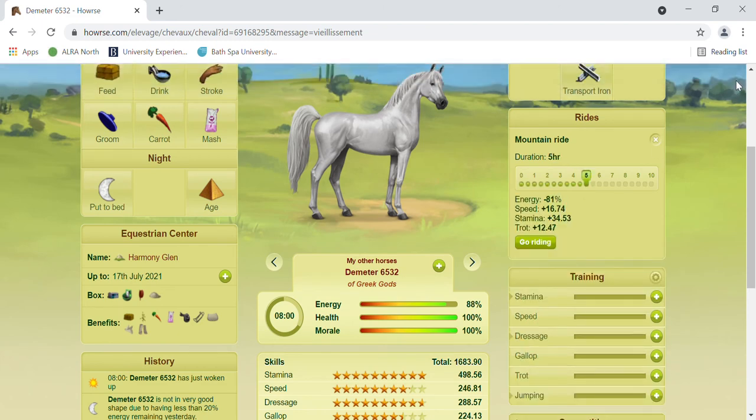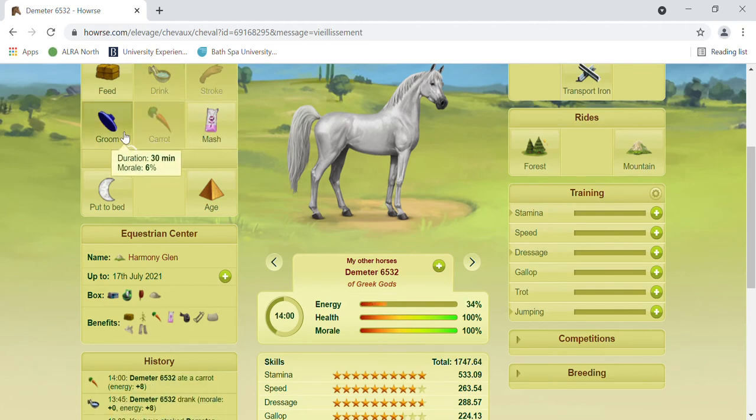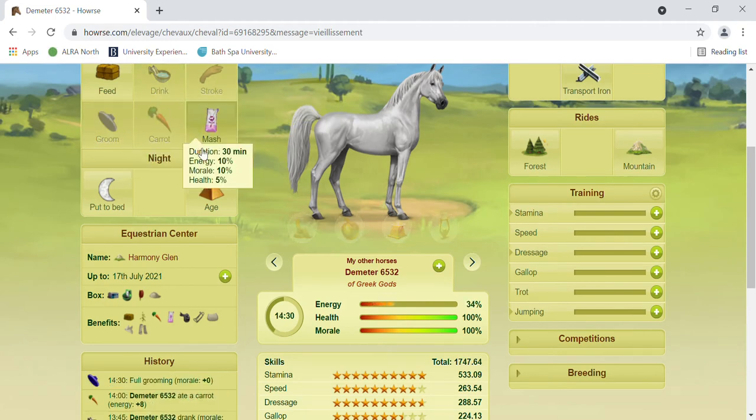That time I did end up with less because I wasn't following my own instructions. Now it changes again — once you've got the training up you want to do the full amount, all of the actions. Because you have mash available now, you can click that at the end of your day if your horse doesn't have enough energy.